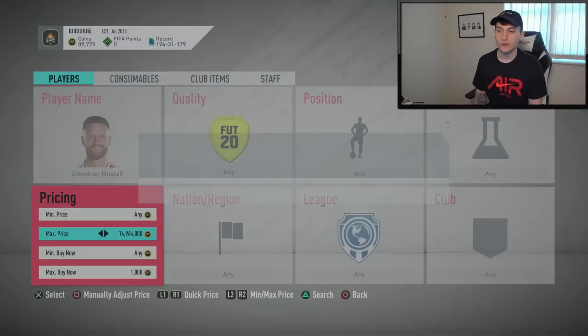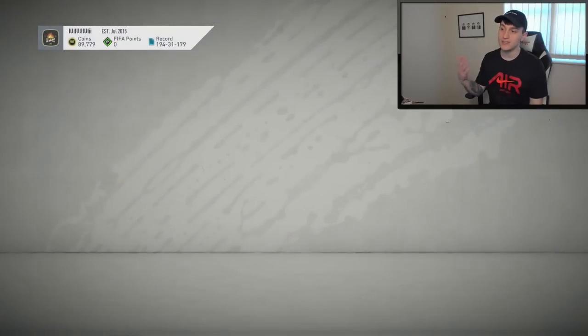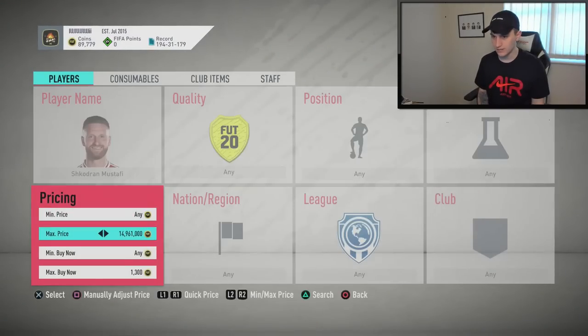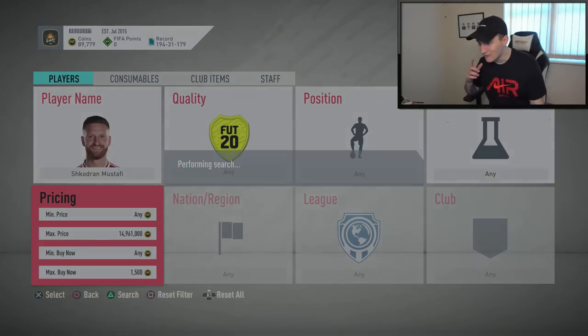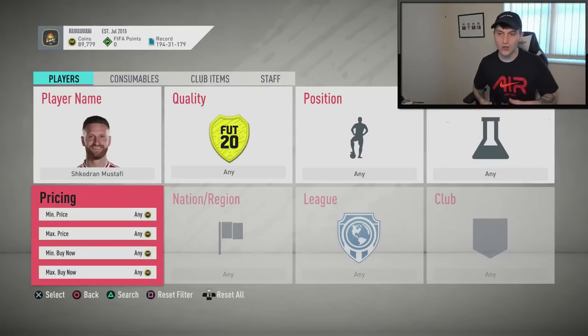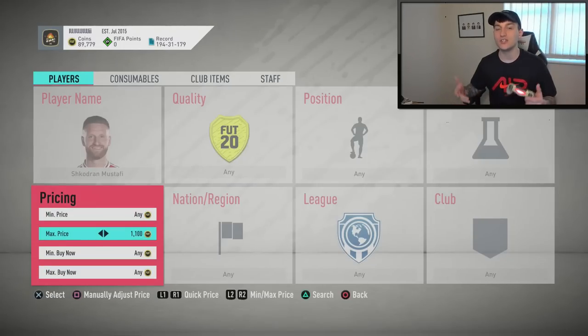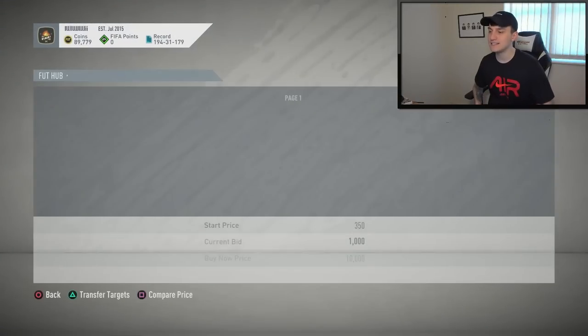So basically what you need to do is go through with all these players and snipe them. Once you've done some sniping, you're going to do some mass bidding. First off, find the minimum price of the card — in this example it was 1.3k but now it's looking like 1.4k, maybe even 1.5k instant selling around 1.4k. Come over here, reset, and put your max price to whatever you're going to be sniping at. I'm going to put max price down 100 coins to mass bid at 1.1k.